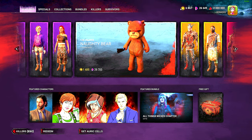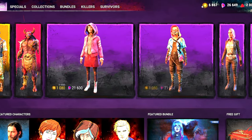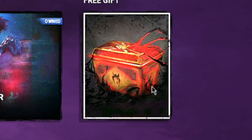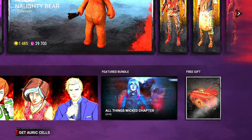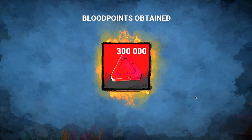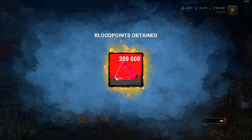Now the big change is the shop. As you can see, there's like a rotating, sliding type of row where you can see certain skins, which is pretty cool. And down here there's actually a free gift — I can't remember if it's every week or every day, but either way this is usually a pretty good thing for a game to have because it encourages players to log on daily or weekly. So my free gift is 300,000 blood points, which is actually really nice.